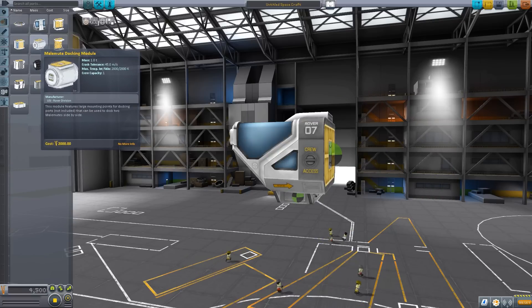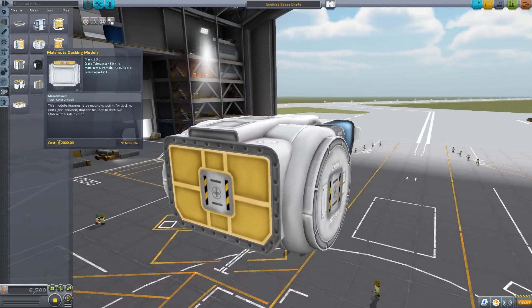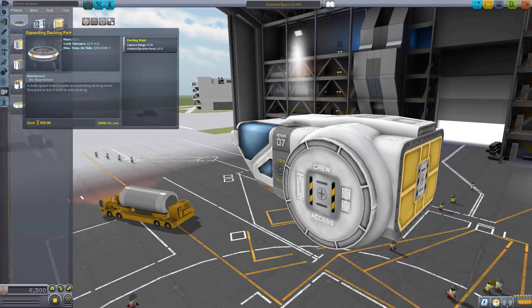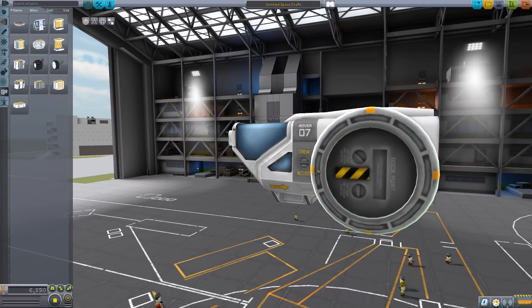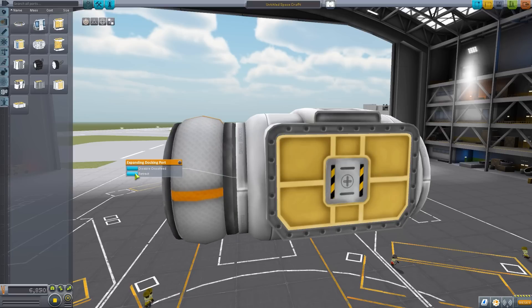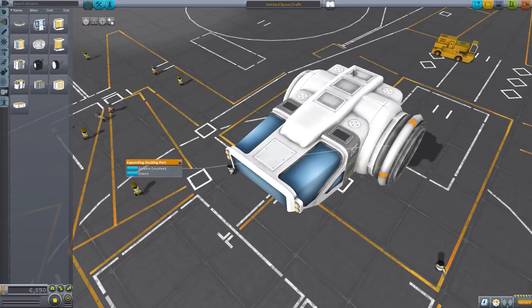Let's go back to the Malamute docking module. This fits one crew member on the inside and has two lovely docking sections on each side of it, but you do need to add an actual docking port for it to function. What's cool is that the docking port extends. You can have one of these on your rover with a docking port on each side, useful for building initial colonies with the Modular Colonization System or docking right up next to a Caribou rover.